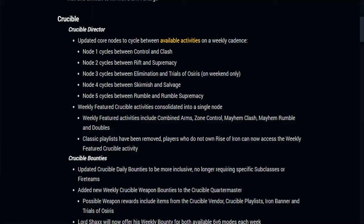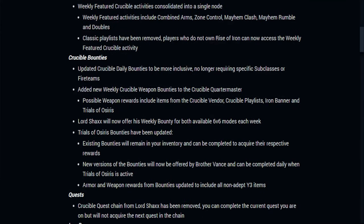For bounties, they've updated the Crucible daily bounties to be more inclusive, no longer requiring specific subclasses or fire teams. There are also new weekly Crucible weapon bounties from the Quartermaster that grant specific weapon types, so you can get a bounty that drops an Imago Loop. Lord Shaxx will now offer his weekly bounty for both available 6v6 modes. The Mountaintop has been removed, so if you never got that hothead, it's no longer available.